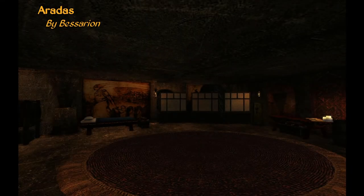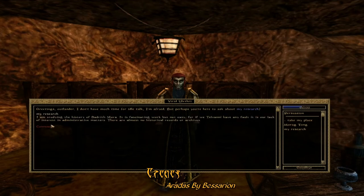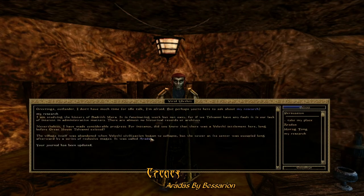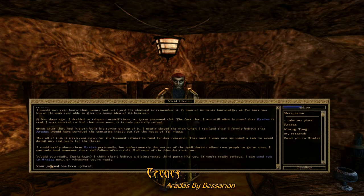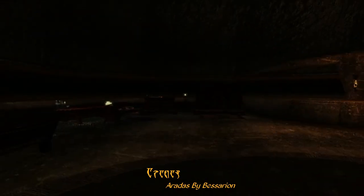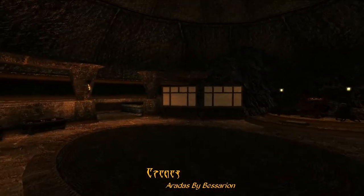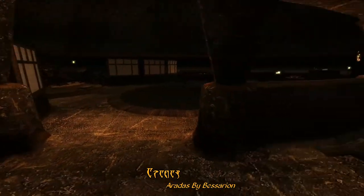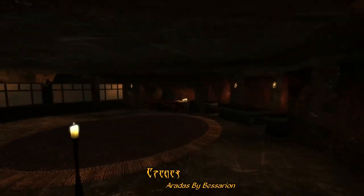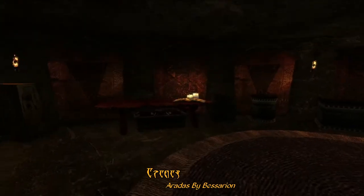For our Underrated Mod of the Week this week, we have Aradus by Bessarion. This mod starts out with meeting a Telvanni researcher in the Gateway Inn of Sadrith Mora. And after a short story, he'll send you off to an ancient Velothi Tower. This is a small Velothi style home that you can use for yourself, including a study, display stands, and a fair amount of storage space. There is also a second level with some additional storage and a small bedroom, as well as a shrine that will take you back to Sadrith Mora.